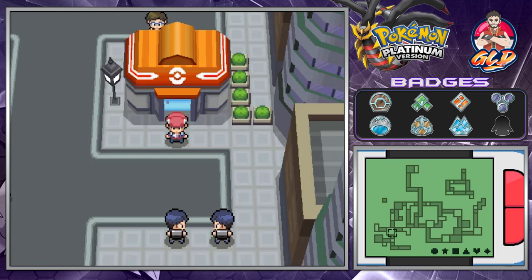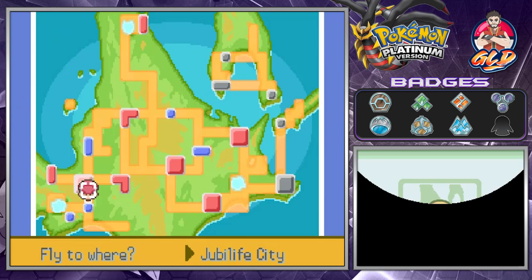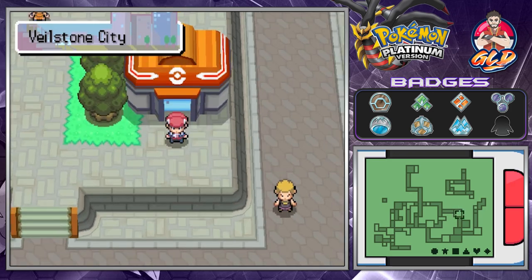What's up guys, it's me your host Driven, and welcome to another episode of our Pokemon Platinum walkthrough. In our last episode we went and captured the three legendary Pokemon of emotion, didn't expect to do that, and now it is time for us to go straight to Sunyshore City because we got business to take care of.